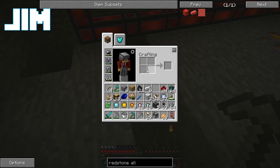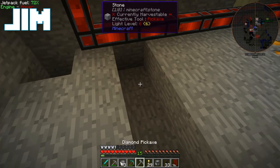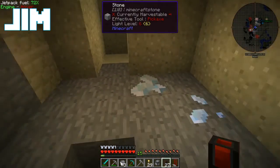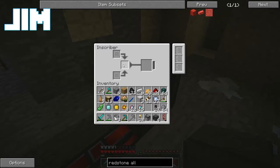I'm actually gonna see if I can interface Ender I.O. cable with... Actually, no, that's not gonna work. Okay. So what we're gonna need is an inscriber. It's gonna take a pattern and an object and turn it into a thing.